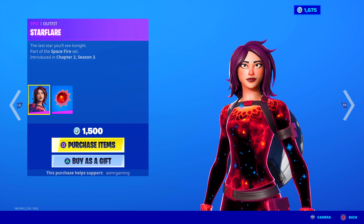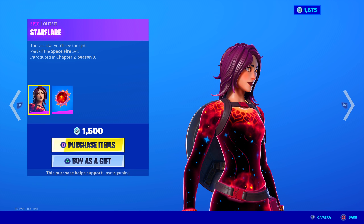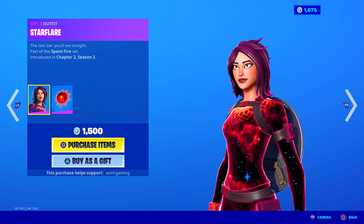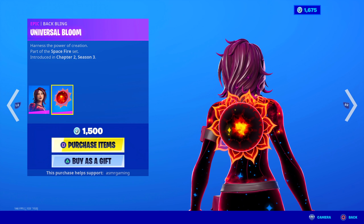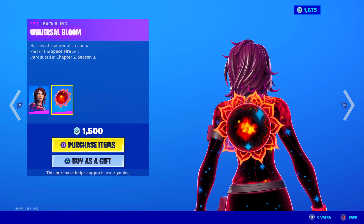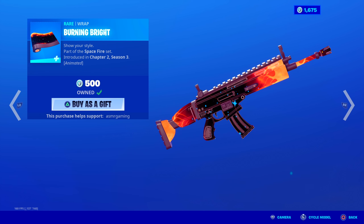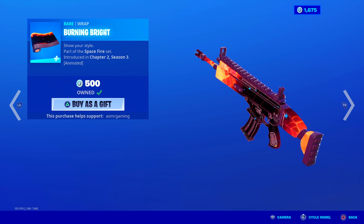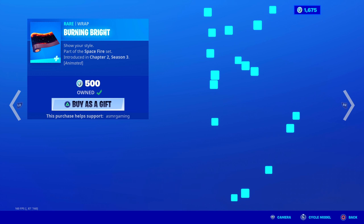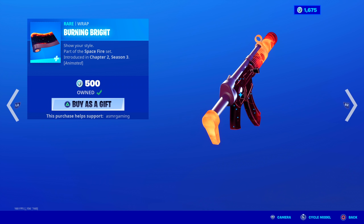Star Flare is still here — glad she isn't gone yet. I'm still tempted to get this because I really dig the animation on this. She's like the Astra skin but like a red version. Very cool. The last star you'll see tonight. Her back bling, Universal Bloom, is also very, very awesome — how can you not want that? Harness the power of creation. Even the description is super cool. I did get her wrap, though — Burning Bright. I have this equipped, part of the Spacefire set. This looks awesome, the wrap looks amazing. It's like the Magma wrap mixed with some of those star constellation wraps. Very, very nice. Highly recommend this animated wrap.